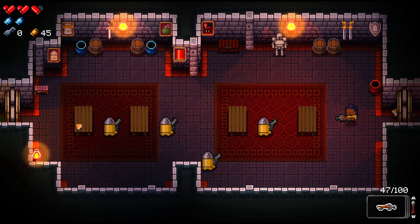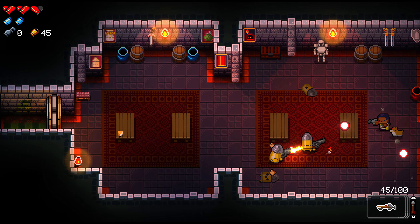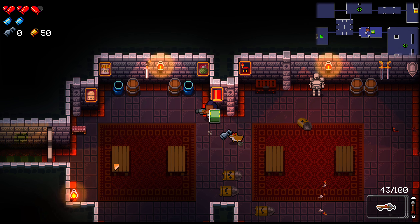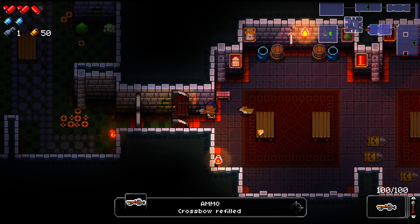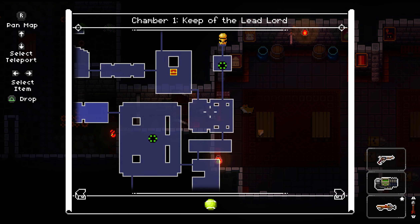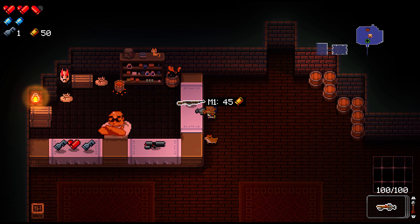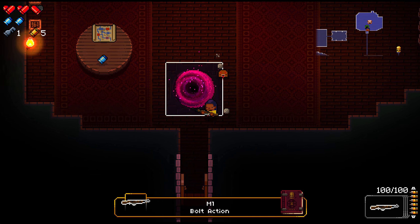The more we use it the better we're gonna get. I need to really pay attention to where my crossbow is actually aiming. We did better there — got ammo and a key, we can go open that chest now. Looks like we've looked everywhere too. Let's check out the chest and go to the shop. We're gonna buy the M1 — bolt action, looks like it's got six shots in one clip. Pretty good.